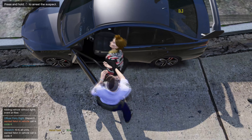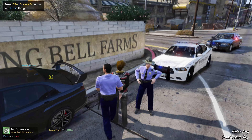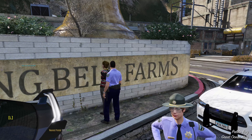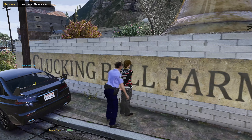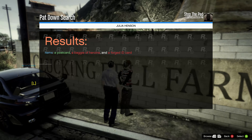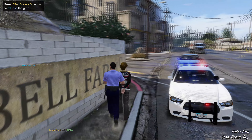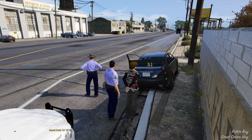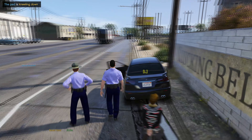Attention all units, we are code four — no further units required. She has a warrant for murder of an official. I'm just going to pat you down, make sure you don't have anything on you for your safety and mine. A baggie of heroin and a forged ID — she has a lot going on here. I'm not going to put her in my car, I'm going to have this deputy take a four-meet. Go ahead and kneel down, ma'am.